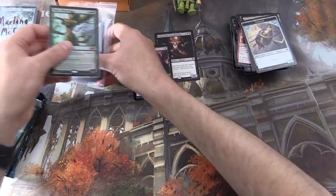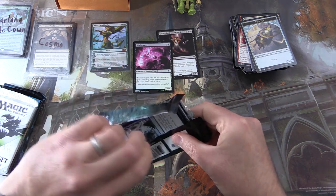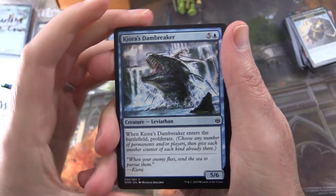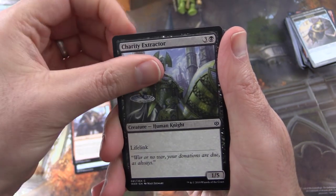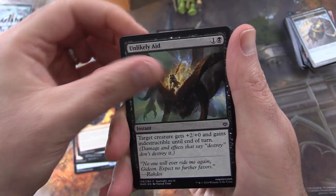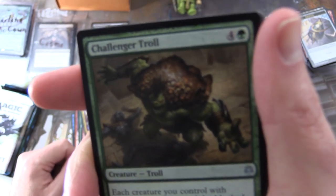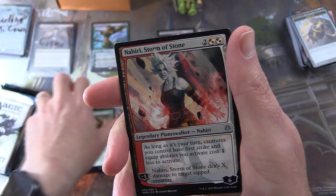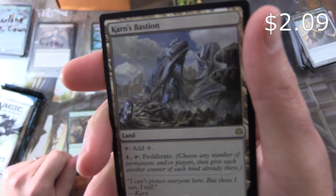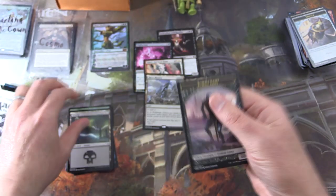Next: War of the Spark. Let's see which planeswalker we can get for you today. We start off with Dreadhorde's Arcanist. Raging Kronch, Charity Extractor, New Horizons, Erratic Visionary, Guild Globe, Chandra's Pyrohelix, Unlikely Aid, Wanderer's Strike, Heartfire. Uncommons: Tenth District Legionnaire, Challenger Troll — you have been trolled, sir. Your planeswalker is Nahiri, Storm of Stone. And the rare is Karn's Bastion — a land. Tap for colorless mana. Pay 4 and tap to proliferate. And a Swamp and a Zombie Army.